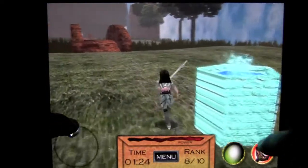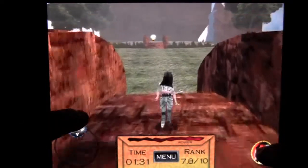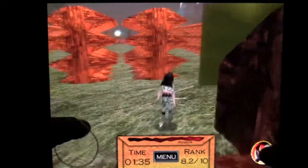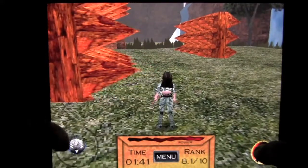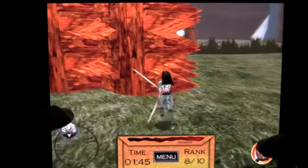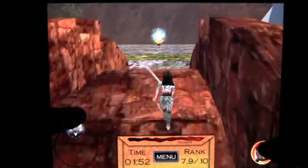We continue heading toward that orb in the distance, which is the portal — once you get there you complete the level. Watch out, the obstacles appear out of nowhere. These spiky things will hurt you, and the object is to get past them without taking any damage. You do that very carefully and methodically.